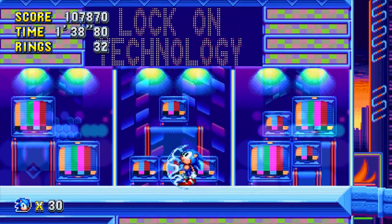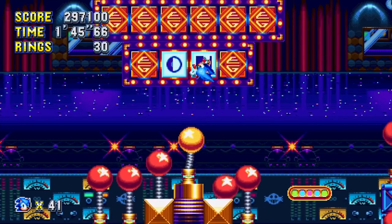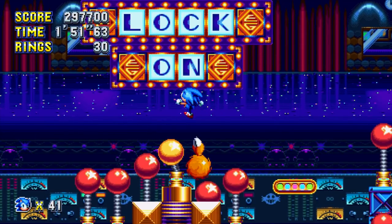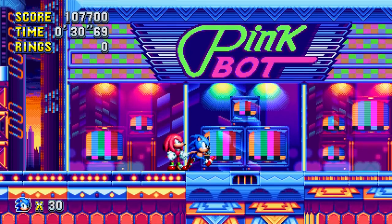Speaking of the Lock-On technology, there are neon lights in Studiopolis that reveal this groundbreaking technology, and again using the flip cards in the same level. Little nods to other Sega franchises can be spotted around the game too. In Studiopolis, the pink bot sign may look familiar, as it has a striking resemblance to the Pine Pot Cafe in Streets of Rage 1 and 2.